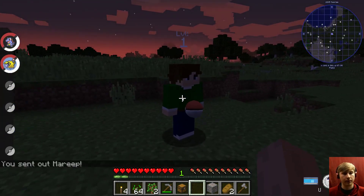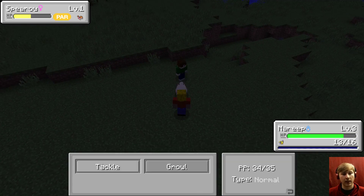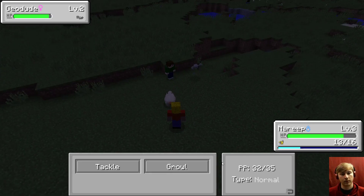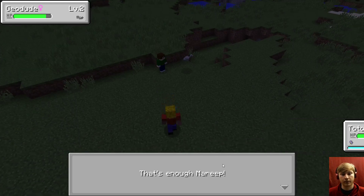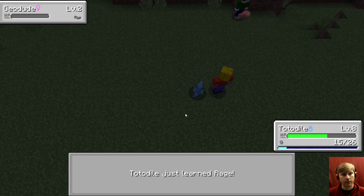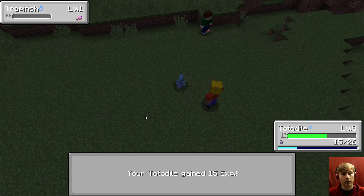Hello sir, I'll fight you with Mareep. Because I need a Pokemon other than my Totodile. Not the Geodude though. Totodile, your turn. Get out of here. Good job. I don't know what team I want.